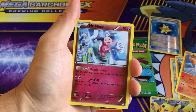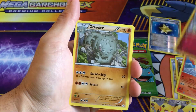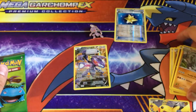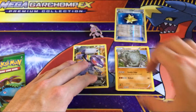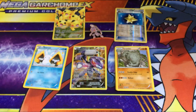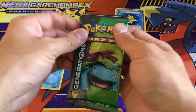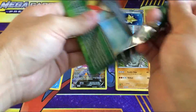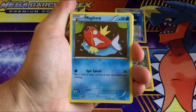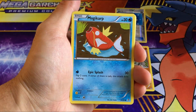We get Mr. Mime and a Graveler. I think this might turn out to be another terrible video, but let's try our luck with the Venusaur pack — very last, lucky last box. Let's see some magic.